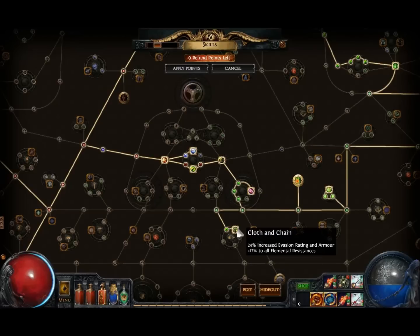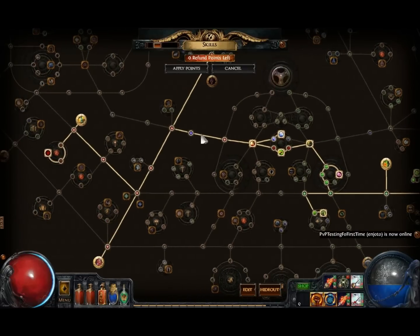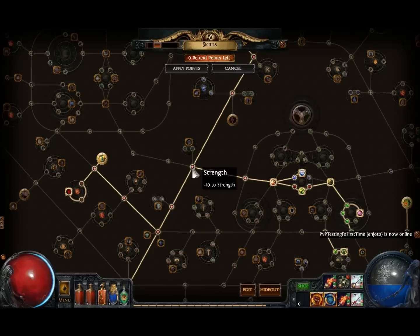Then get down to get Cloak and Chain — a good node that gives you good resistance, evasion, and armor. Get Bravery and Mana Flows — Mana Flows helps you with your mana. This is not a blood magic build, but you can use it as a blood magic build — just drop Mana Flows and then use blood magic instead. But I like to use more damage support, so using a mana build means you're not so heavily depending on getting mana back when hitting enemies.